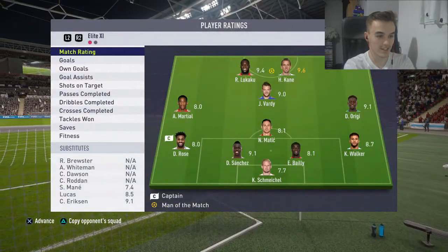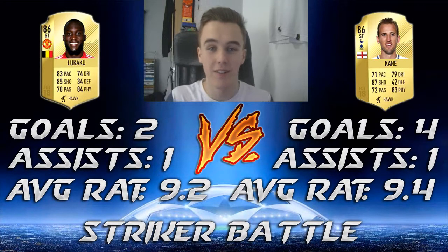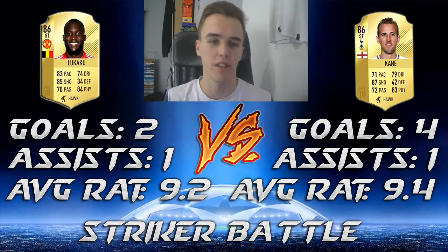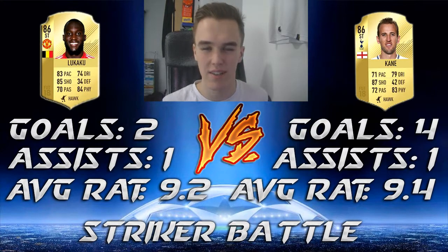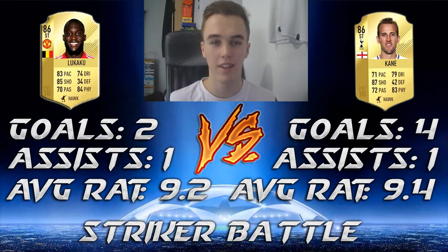9.6 and 9.4 — one goal. I think we have our winner. So the stats: Lukaku got a combined total of 2 goals, 1 assist, and an average rating of 9.2. Harry Kane got a combined total of 4 goals, 1 assist, and an average rating of 9.4. Your winner today and the winner of the striker battle is Harry Kane. There's a clear difference between them. Lukaku has a betterish base card to use, but Harry Kane is just one step ahead — he's better, much better in real life as well.